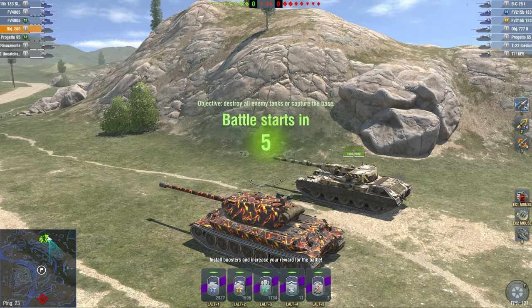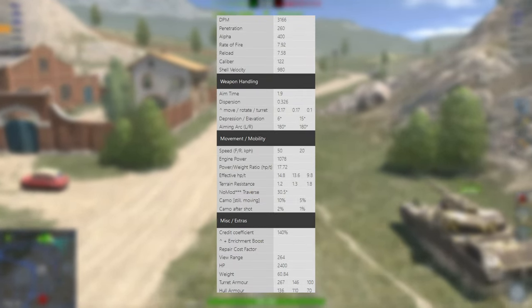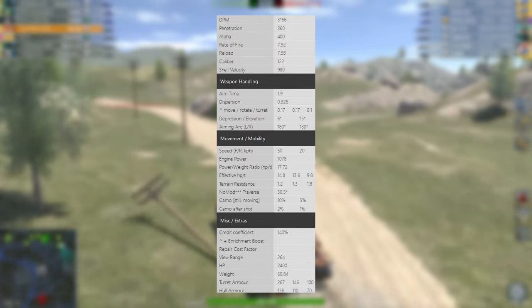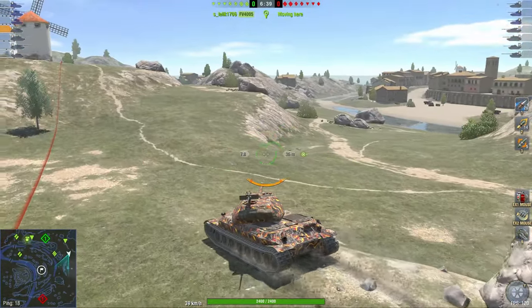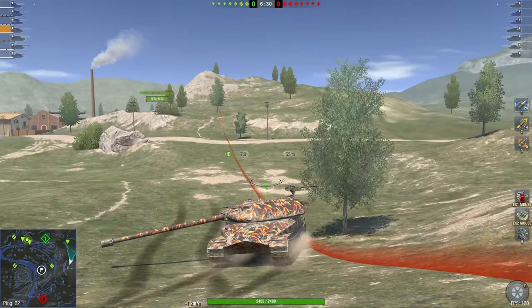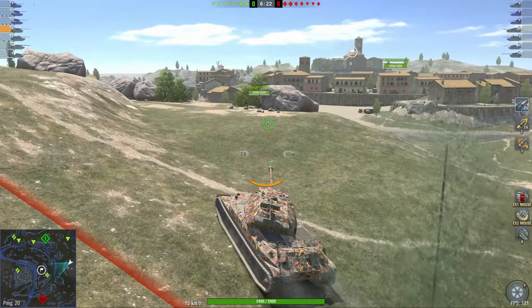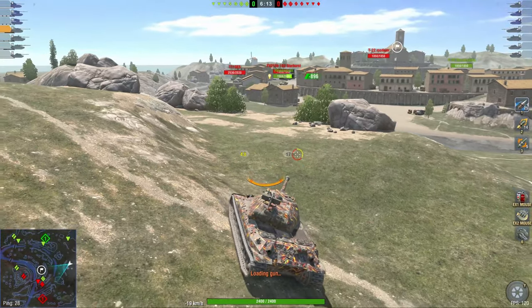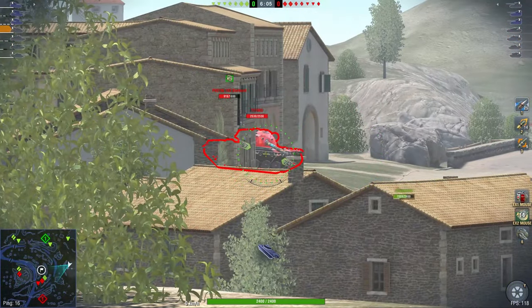Here we go with the Object 260. This vehicle has over 3,000 DPM, 400 alpha damage, 0.32 accuracy, only 6 degrees of gun depression — which is terrible but usual for Soviet vehicles. The power-to-weight ratio is quite solid; the effective one is around 14, a bit above a regular heavy tank but nothing too extraordinary. You can reach similar speeds in a Chieftain or many other heavies. But this vehicle's armor is not really there — you can't sidescrape because of the side plate, and the turret can be penned by a lot of guns right next to the gun mantlet. So the armor is very questionable. It's a second-tier tier 10 collector vehicle, only worth picking up if you want to collect all tier 10 collectors. This is not the tank for making credits or playing well.